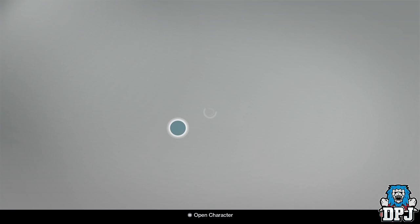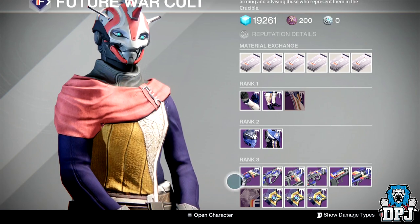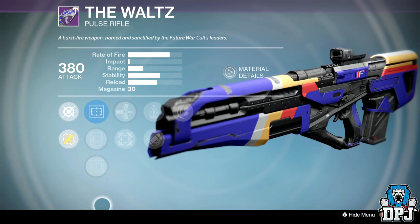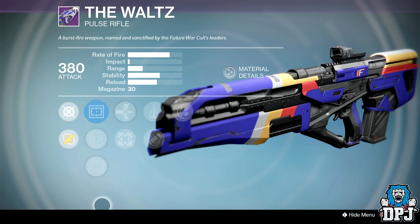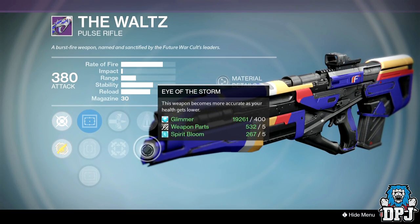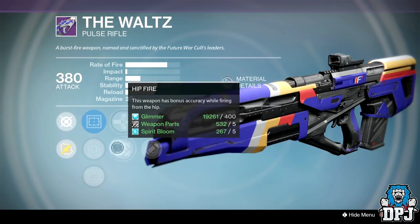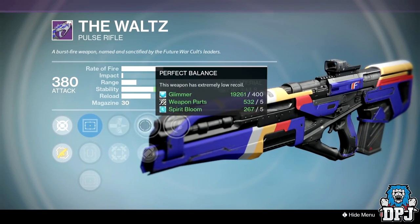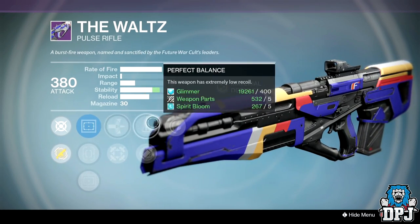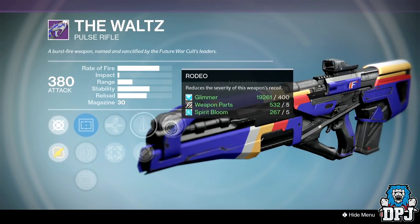Don't waste your marks on this Whale — wait for a Rangefinder perk or at least a range perk. The Waltz is a rapid-fire pulse rifle, same archetype as the Clever Dragon. Sights are OEG, Short Shot, and Reflex. Perks are Armor Piercing Rounds, Hipfire, Hired Storm, Perfect Balance, and Rodeo. Two stability perks — shame it isn't Counterbalance instead of Rodeo, but it'll probably still wreck people.